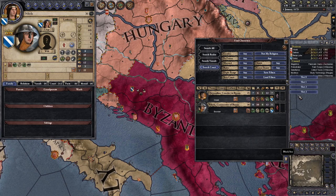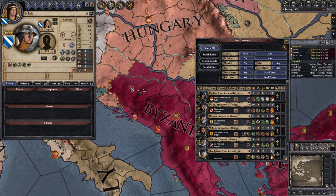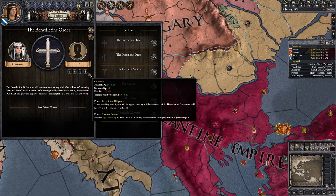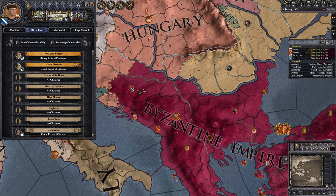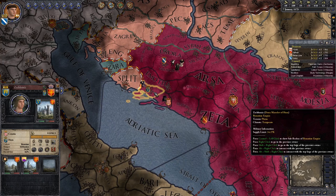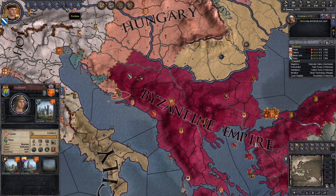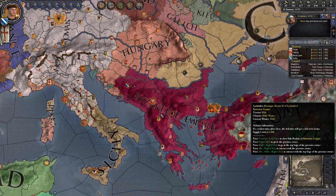We can also check whether we can maybe invite some heretics. Let's sort by religion - it does not look like it, so we'll leave that there. Why not compose a book? And of course we will join the Benedictine order. There are special minor titles - we do want a court physician, that would be quite helpful. For now we'll be waiting to get a claim on Zeglumia and Hum, then try to conquer the land we need to form Bosnia, and then try to become independent from the Byzantine Empire, for which we will require an independence faction.